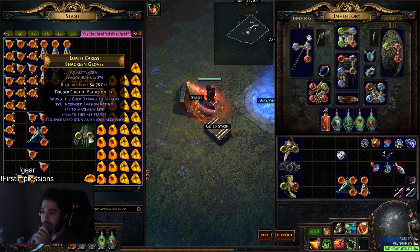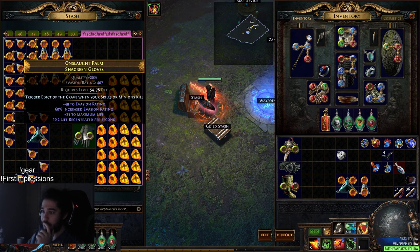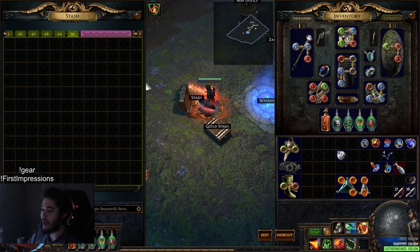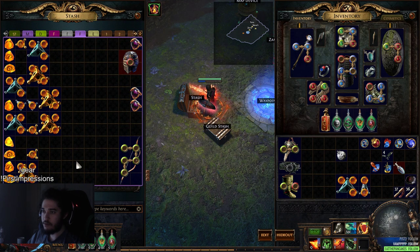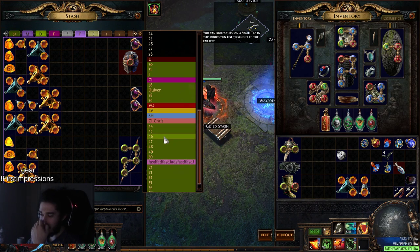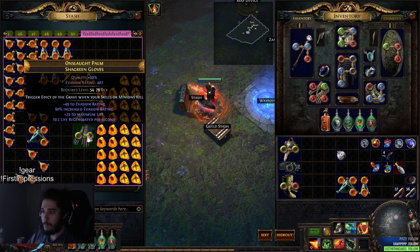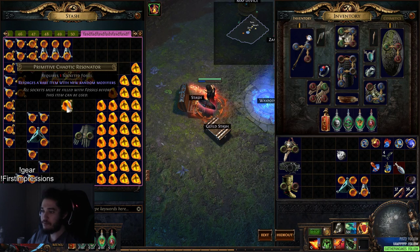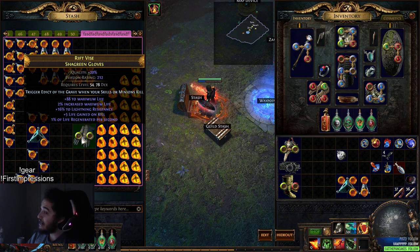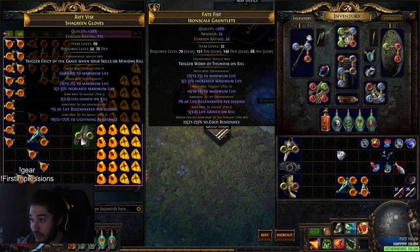I guess we can use an Enchanted Fossil. Edict of Blades - I don't know what that is. Trigger Edict of the Grave when your skills or minions kill - I don't want to get wrecked by chain maps. Tell me I have something to reroll that. Well, that's okay - if we die, it's for good fun, right? Alright, let's go ahead and start with the rolling. 74 life - we want more than that. 88 life with 1% regen and lightning res. Oh my god, they're just good - I don't have to do anything.